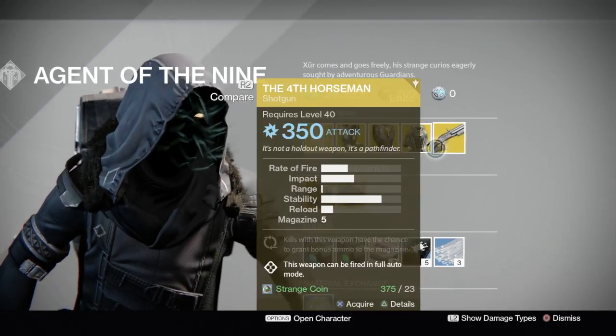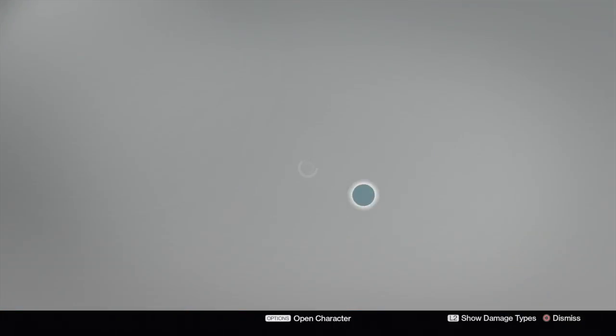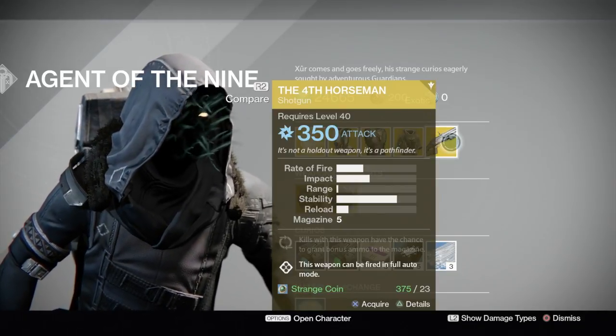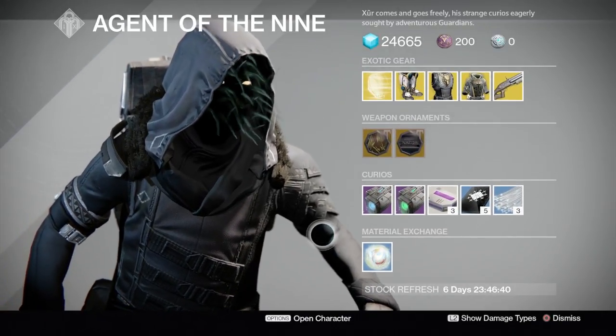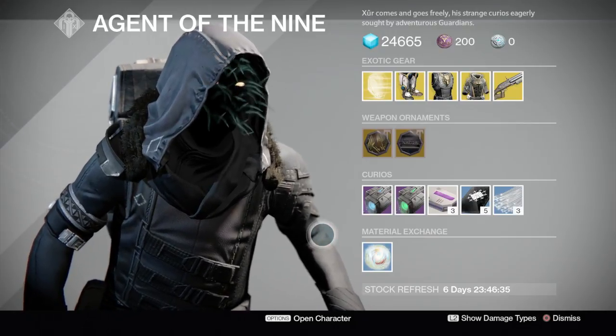And for the weapon this week, it's the Fourth Horseman. I already have it so I don't need to buy it, but it looks pretty good. It's fully automatic, so it probably melts in PvP — or maybe not. That's it really, so I hope you guys liked the video. Don't forget to like, comment, and subscribe. See you later, peace.